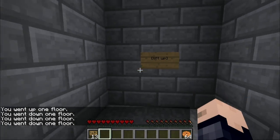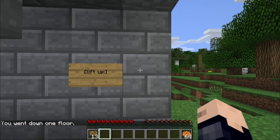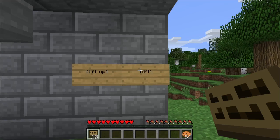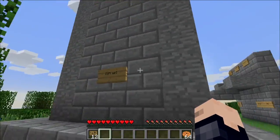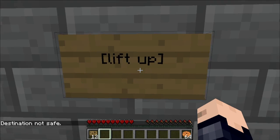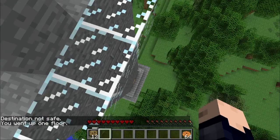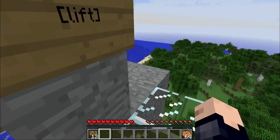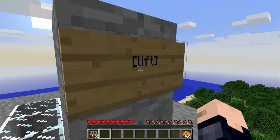There's one other bit of functionality built into these signs — instead of doing "up" or "down", if you just type out "lift", it will be able to connect with another sign but you will not be able to go in any direction. So I have a lift up sign and way up there I just have a "lift" sign. When it says "destination not safe", it's because I was standing off the block, and it would have teleported me to a place where there weren't blocks below my feet and it would have dropped me to my death. It was able to calculate that and tell me I needed to walk forward.